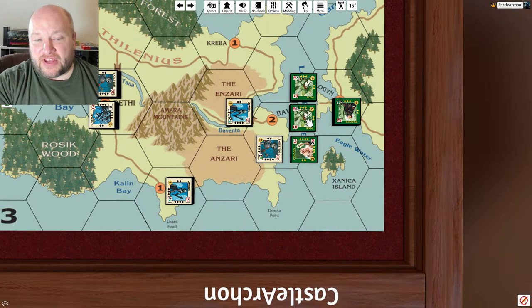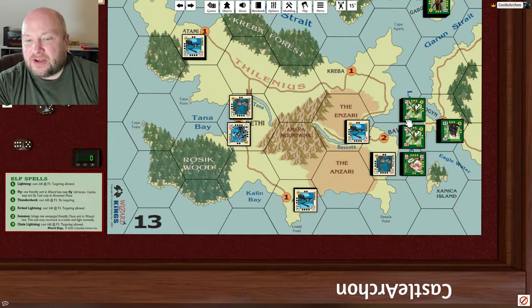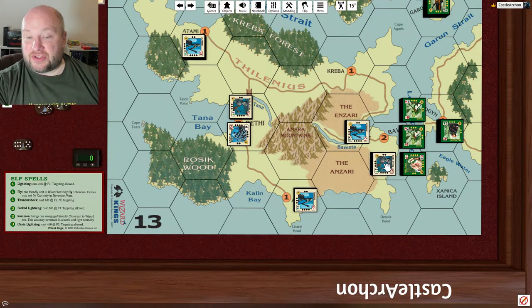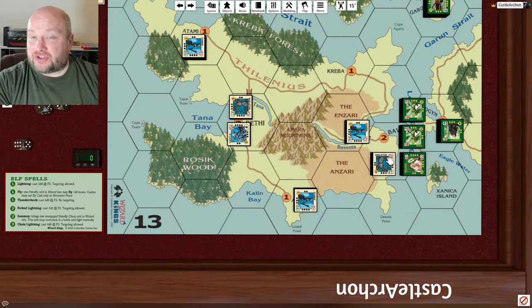Now it's the pixies with B's. The skeleton won't go until C. The pixies get three dice and need a one to hit. We'll do the first block — no ones. Now we'll roll for the second block — we got a hit. Since the skeleton is the only block in the battle right now — the zombie is still out of it — we rotate the skeleton to its side. It's got one hit left before it goes. When the name is on top, it has one strength point left.